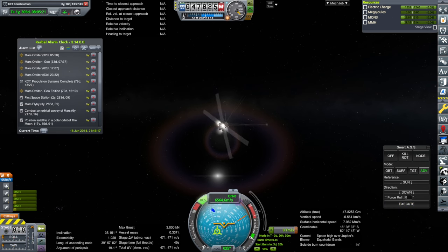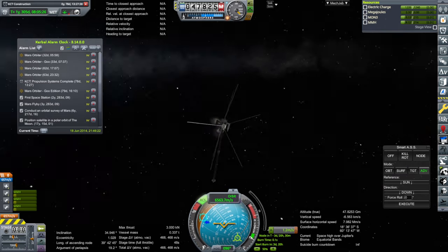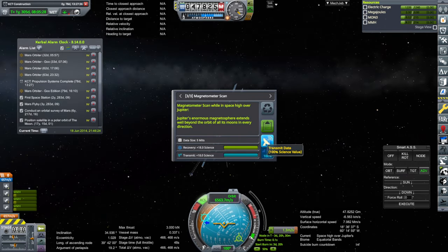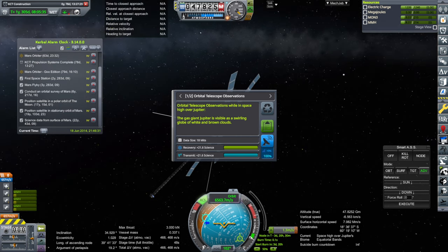It does seem like it has a line back, but it's getting red there — we'll see. 70 more days until it arrives into Jupiter SOI. As usual, we have to orient better for sunlight so we can do some science. Magnetometer — we've got science high over Jupiter. I should have picked up the Jupiter flyby contract, but I didn't.